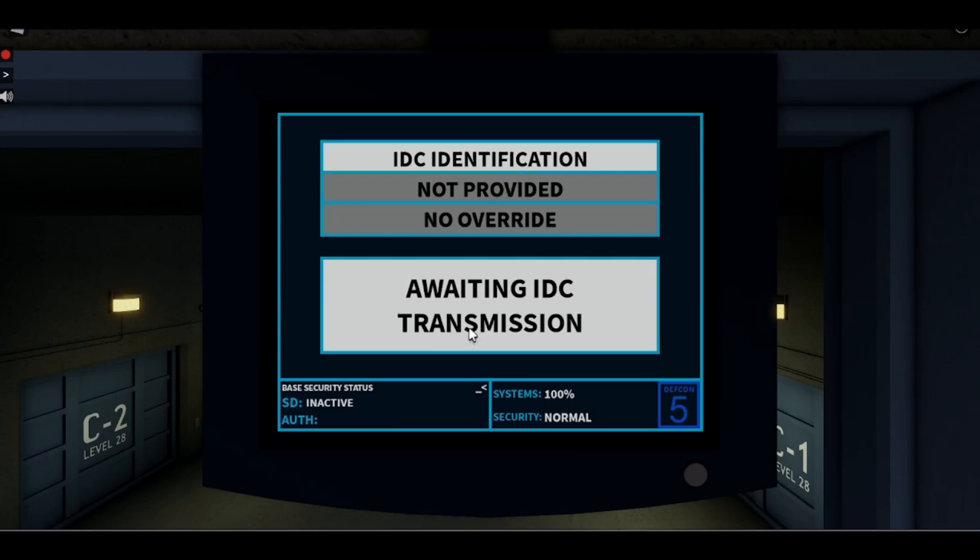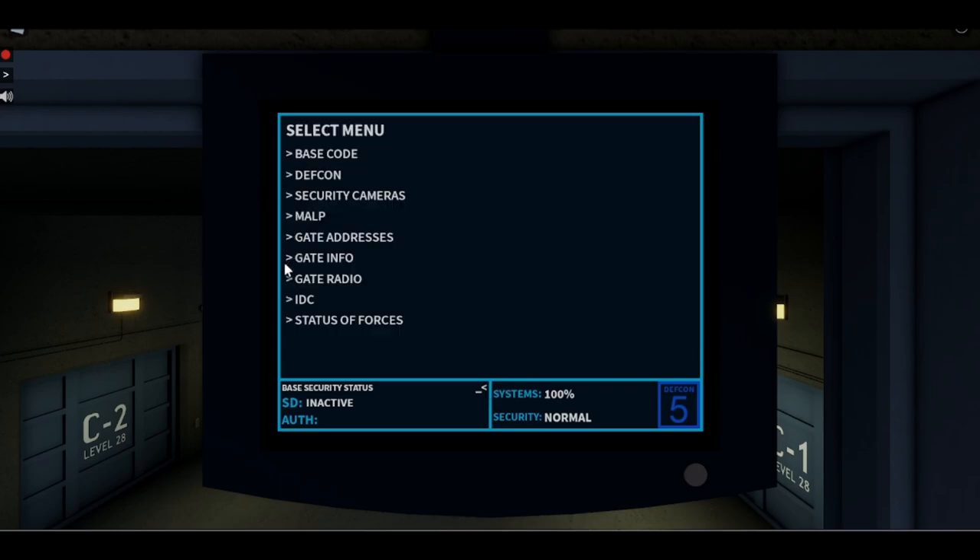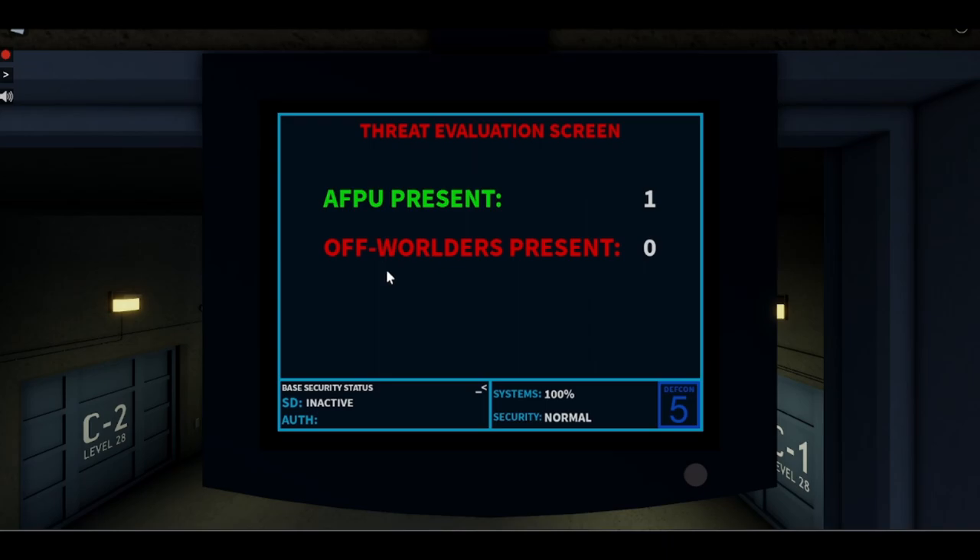If the GDOS or SCS gets a transmission — which I might do a separate showcase for — finally we have the Status of Forces screen. This shows how many AFPU or any team that isn't off-builders, and how many off-builders are present.